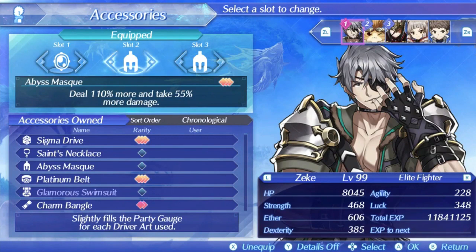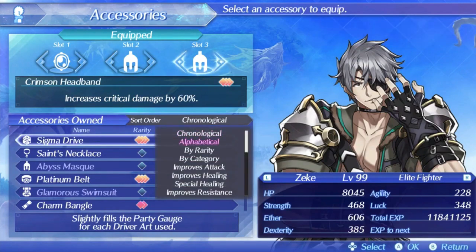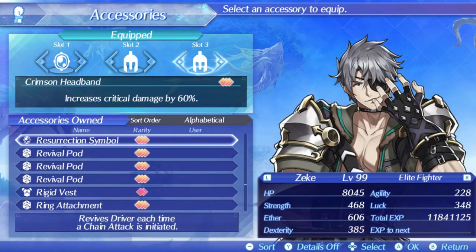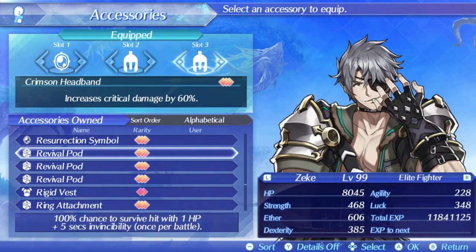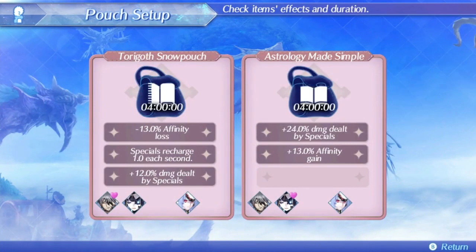For accessories I'm running a Burst Symbol to increase the ratio of chain attacks on her specials, and the other two drivers will also have Burst Symbols. I'm also running Abyss Mask because I actually want to take damage to get low on health, and a 110% attack boost is additionally nice. My final accessory is Crimson Headband — with at least one ally having a critical symbol you get an additive 54% critical hit rate in chain attacks. You can also consider a Revival Pod for another 50% chance to survive with 1 HP. For pouch items I'm running Astrology Made Simple and the Torogoth Snow pouch for extra special damage and special recharge.